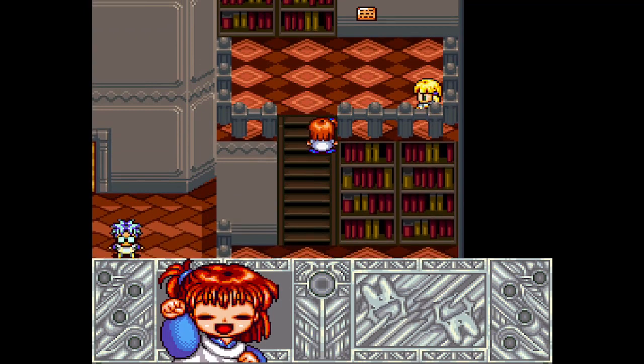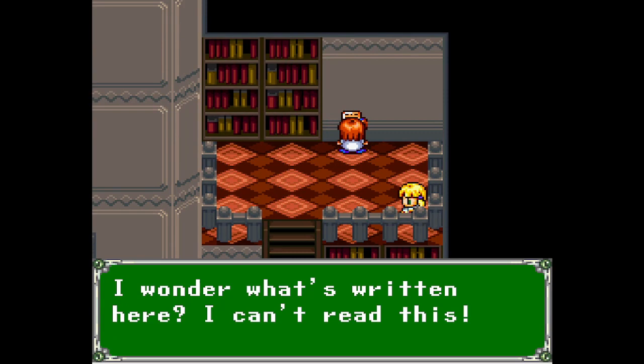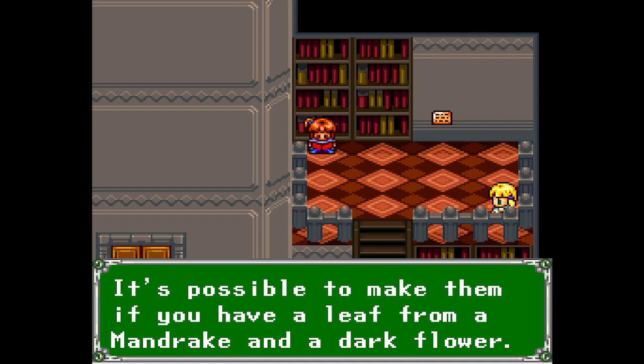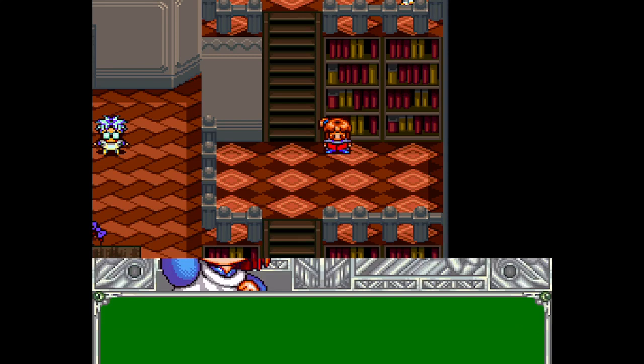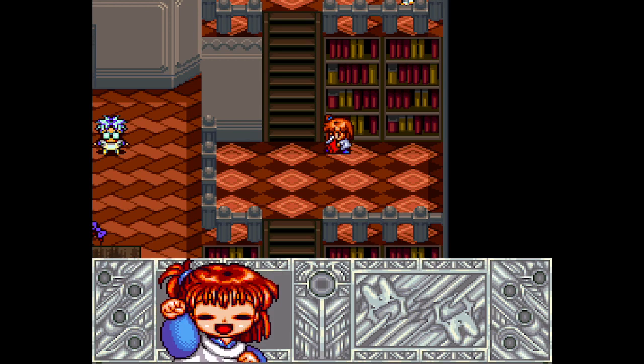Do you remember your magic? If you don't remember it correctly, you won't be able to graduate. I wonder what's written here — I can't read this. Drops of light: glittering white drops that are liked by flower fairies. It's possible to make them if you have a leaf from a mandrake and a dark flower. So this is crafting — there is a sort of crafting in the game a little later. Be sure to equip staffs and rings before a battle. Magical dictionary: this dictionary can help translate difficult sentences. It is needed to read the gold plaques. When used near magic plaques, the dictionary gives off a bright light.